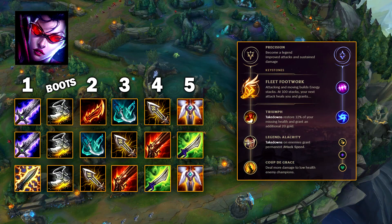Vayne is the third most popular at the moment and is a powerhouse because of the new Phantom Dancer and how much built-in damage she has from the rest of her kit. Fleet Footwork is the page I recommend right now. You can take Overheal and Bloodline as well for even more healing, but there is also the Hail of Blades option. Fleet is better throughout the entire game, but Hail of Blades is definitely better earlier, so if you want to be more aggressive, that's the way to go.